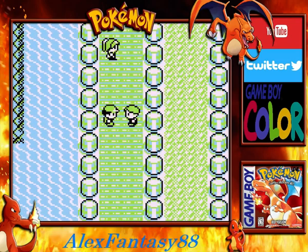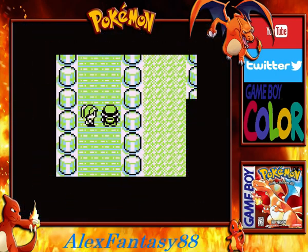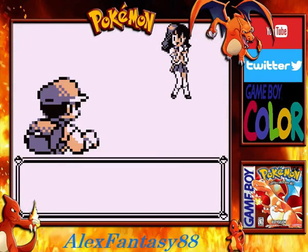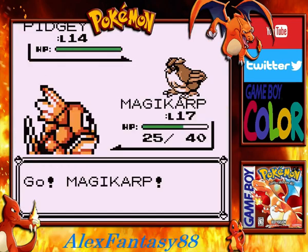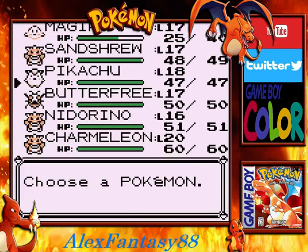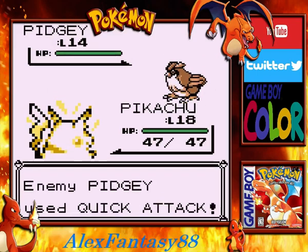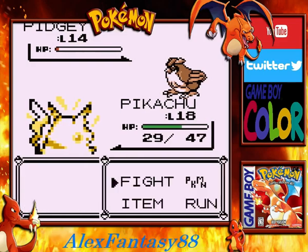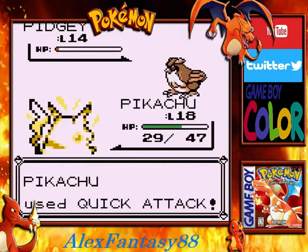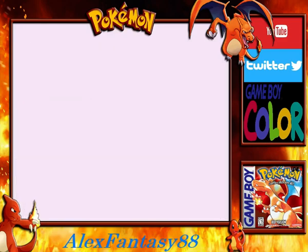Alright, we defeated the first trainer. Moshe's come out to visit me once again — she's snoozing on the couch. It's pretty late, like 10 p.m. when I'm recording. We'll take out our Magikarp and throw out our Pikachu to take on this Pidgey. Critical hit! We come back with a super effective move. A long way to go for our Magikarp to evolve, but we should be able to get it there — hopefully throughout this video we can get close.